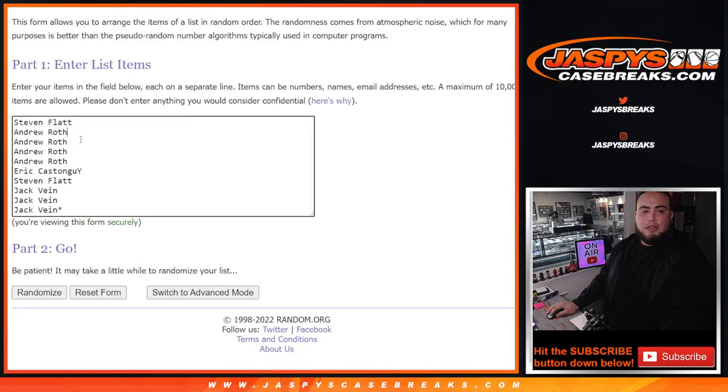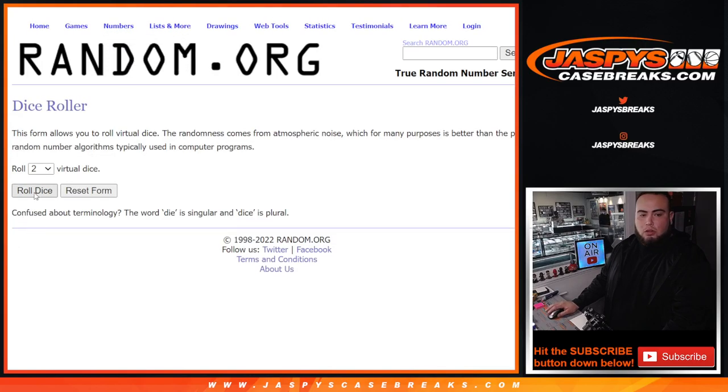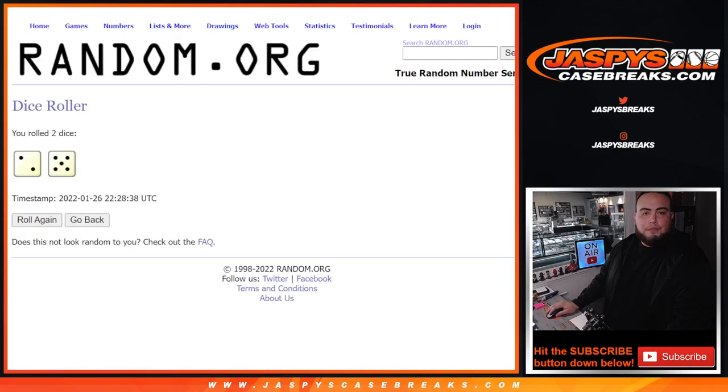Any non-numbered cards will be randomized to the customers. The customers are Steven, Andrew, Eric, Steve, and Jack — good luck everybody. Now we roll zero through nine, rolling two to five seven times.